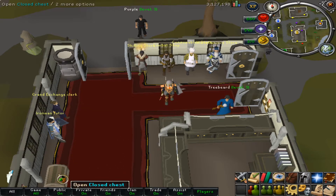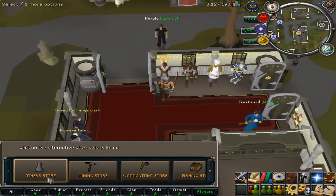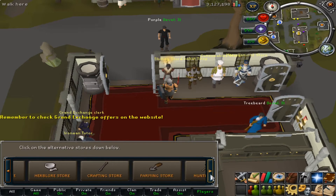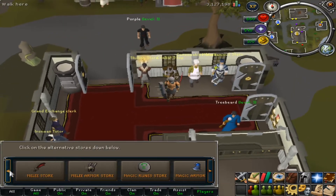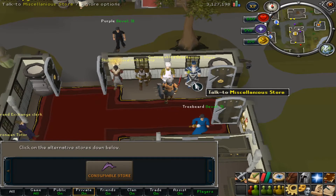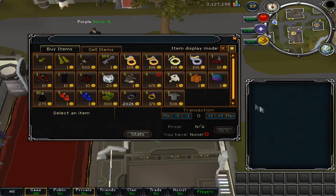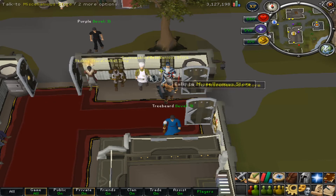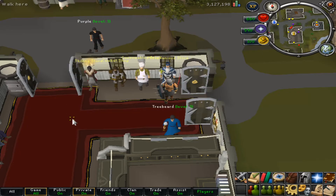Moving into the bank area, we have the grand exchange clerk, an ironman tutor, a closed chest for crystal keys, and several shops. The skilling store has whatever you need — you just hover over it. Next is the combat shop for anything combat-related, then the consumables shop for food and potions. After that you have miscellaneous, skill caves, and the vote shop — which looks beautiful. You can even get a Fighter Torso. Treasure trails rewards are really amazing too.